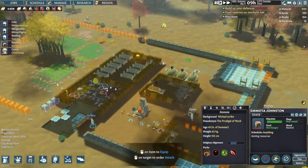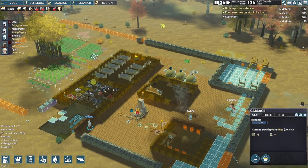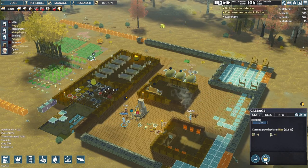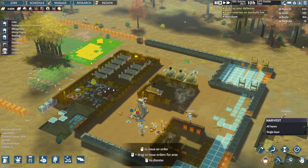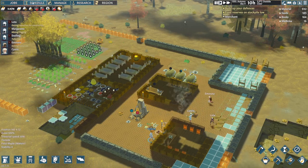We have a serious problem with food resources here. Maybe we harvest these cabbages — I think that's probably a good idea. Let's do this en masse. Harvest everything here. That should leave us the other field.